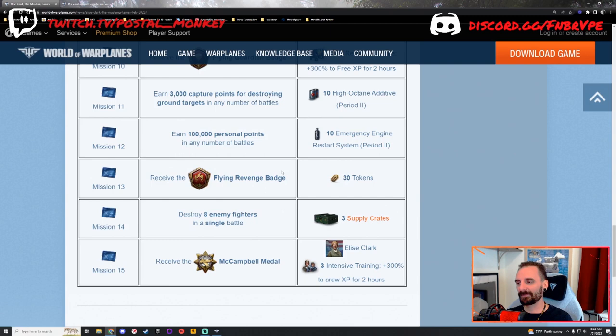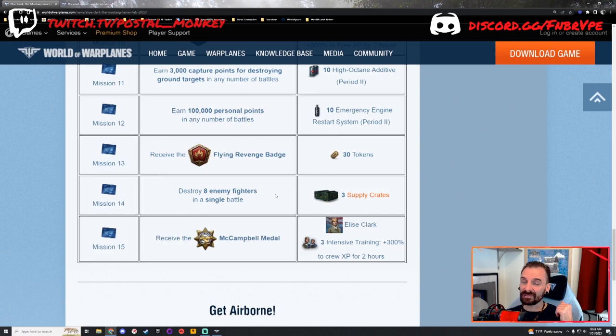Mission number 15, last but not least: receive the Campbell Medal. I like this particular medal — it's one you have to think about, but it's not ridiculously difficult. You need to kill 10 aerial targets in a single battle, and you must destroy one of each aircraft type: at least one ground attacker, one bomber, one heavy fighter, one multi-role fighter, and one regular fighter, then five of whatever else. I like this one because you do have to go out of your way, but it's not ridiculous to attain. The Campbell Medal earns you the final mission, which gets you Elise Clark plus some boosters for crew training.